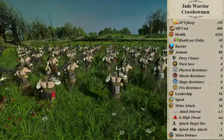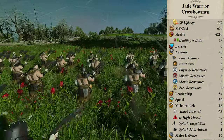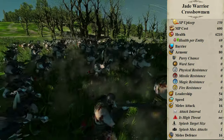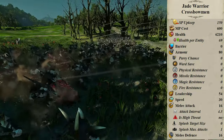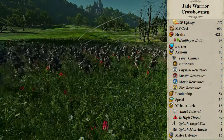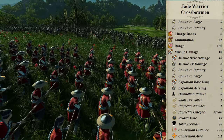Here we get 90 models with 6,210 hit points on ultra, with a nice flat 80 armor on every model. Leadership is 54, speed is 30, melee attack is 16 and so is melee defense, with an attack interval of 4.3. I want you to know how bad they are at brawling with anything but other archer units. Weapon strength is 24 — 21 base versus 3 armor piercing, which is really heavily focused on base damage. Charge bonus is 6, mass is merely 100.